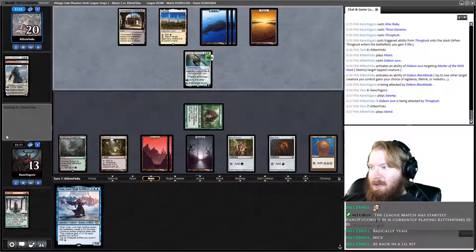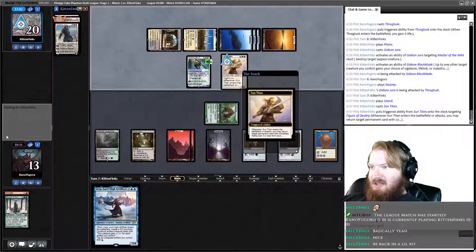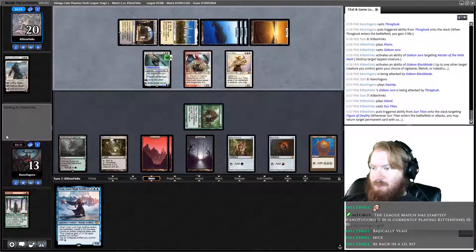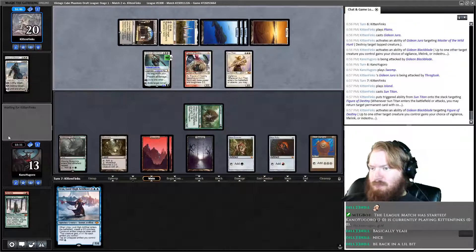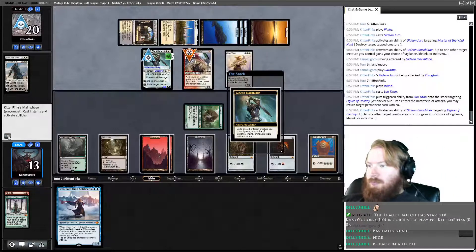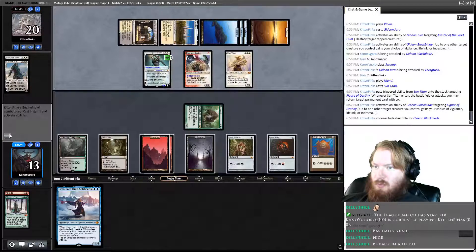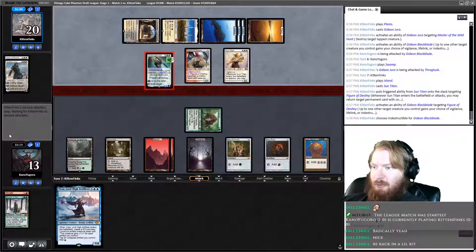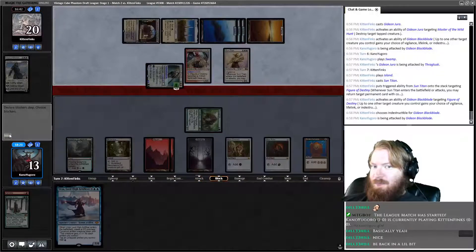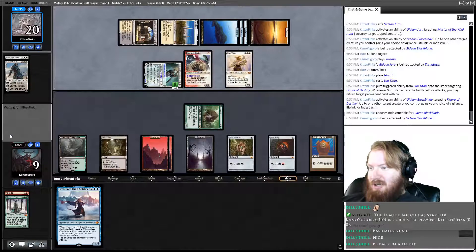Kinda hoping we draw Bonfire at this point. Opponent plays an Island — six mana for our opponent. Please don't be Elspeth. Sun Titan getting back Figure of Destiny. That's annoying. They tick up Figure, choosing Indestructible. Opponent gets in for four, takes us to nine. Show me Bonfire.